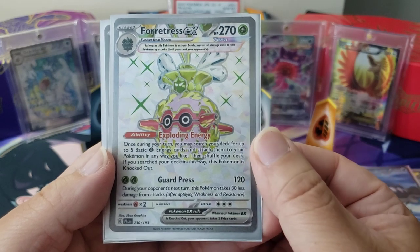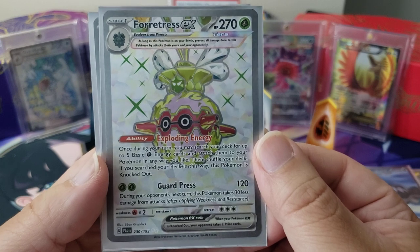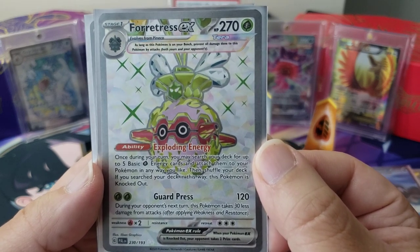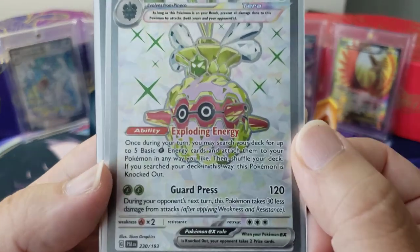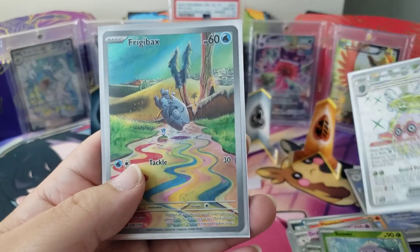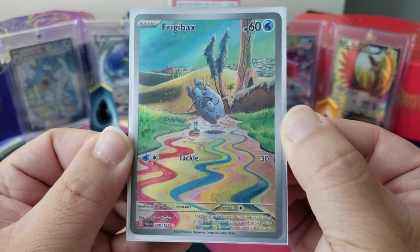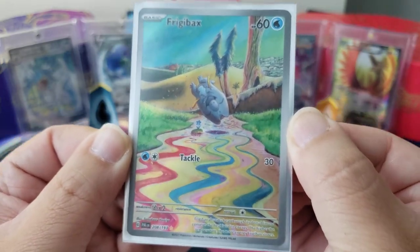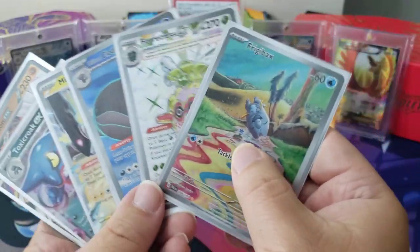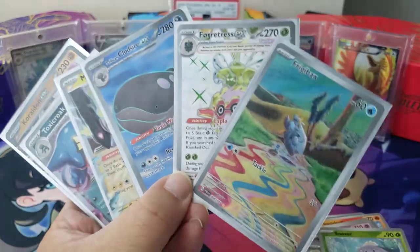And then we got this full art Fortress Tera EX — look at him, he is so bejazzled with his crown thing, looks like a plant pot or something. Dude, that's amazing! Yes, we got this one! And the bang — we got this illustration rare of Frigibax, finally. Is it Frigibax or Frigibax? Y'all let me know — but look at him, he's so happy! That's amazing. Well, thank you all very much for watching — have a great day, go out there and make somebody smile! Alright, good deal, bye!